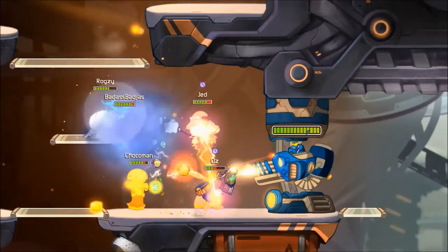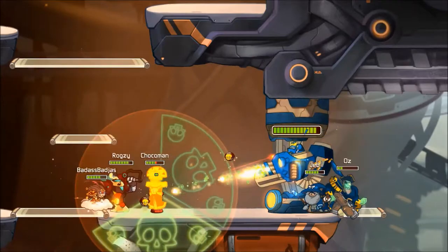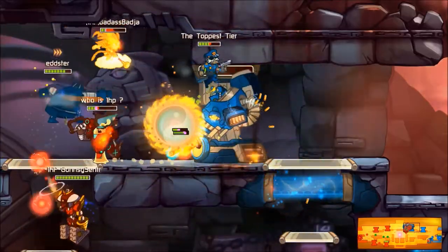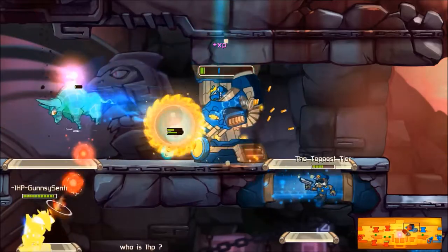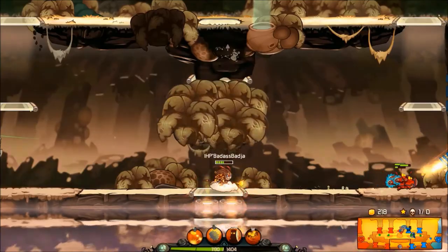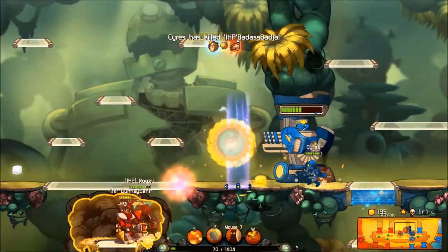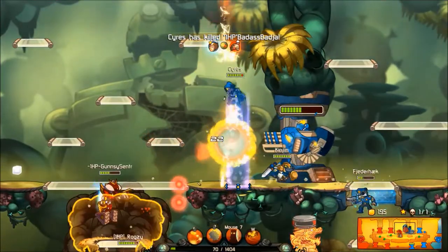There is a bug you need to know about. If the Totem is placed exactly between a person and a turret, it will also go to the right of the turret or on the bottom. This has been explained by Celio in one of his videos and hasn't been fixed by Ronimo yet — understandable since they have a lot of work and it's a small team. It doesn't happen that often and you shouldn't let it affect your whole game.